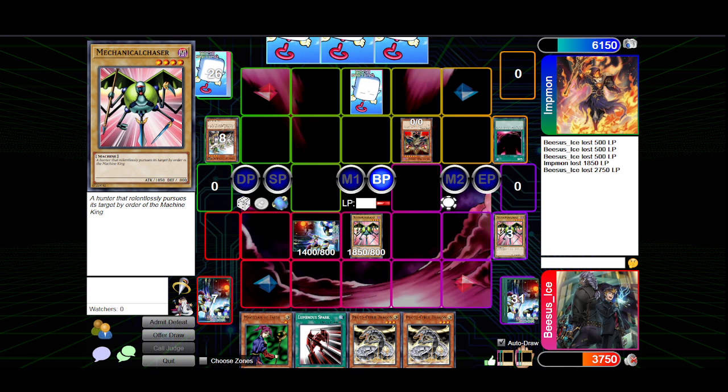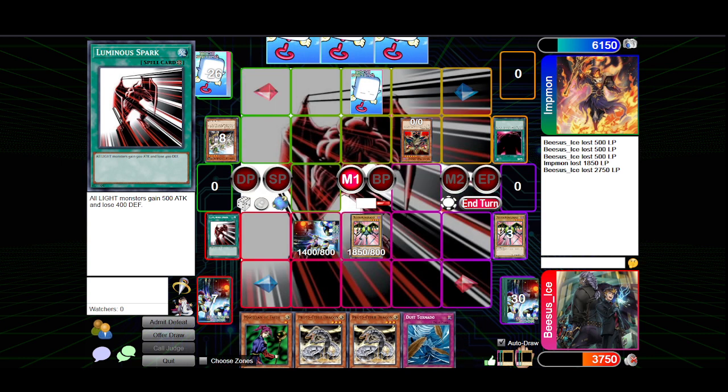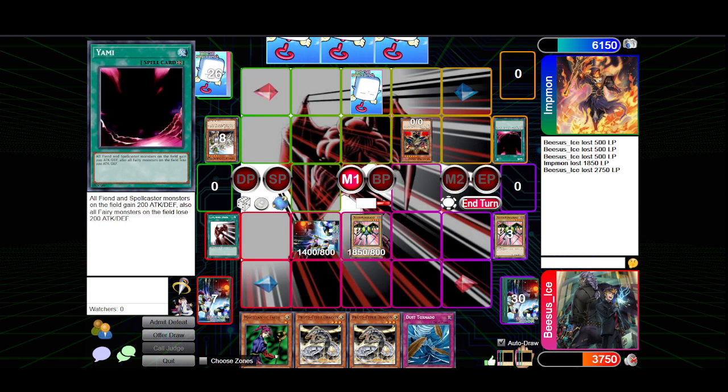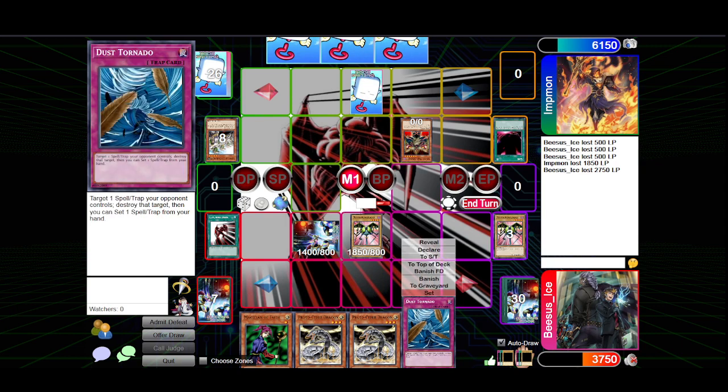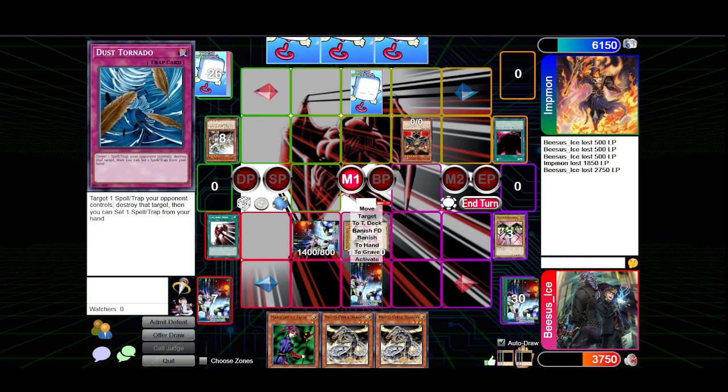I sure could use that Saku right about now. Stand by, main phase. I'll start by activating Luminous Spark to get rid of Yami — wait, no, this new field spell just replaces it. That doesn't work that way. Never mind. I'll set this, put this to defense, and pass turn.